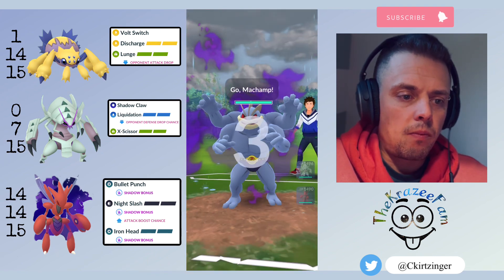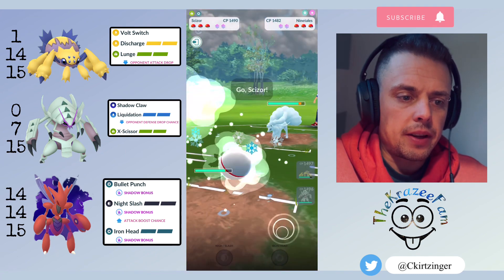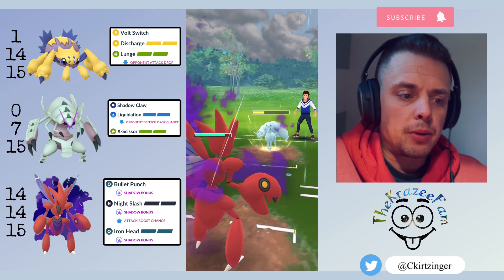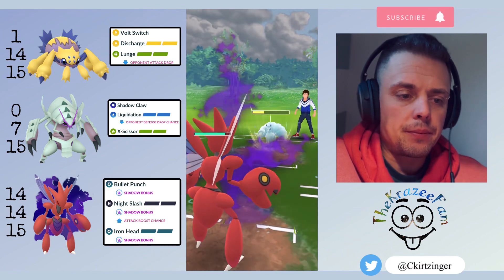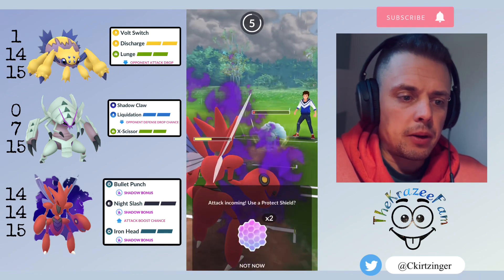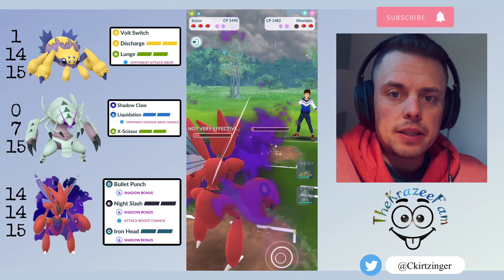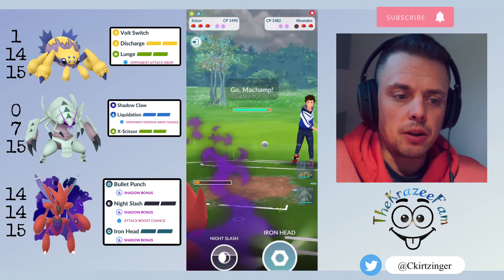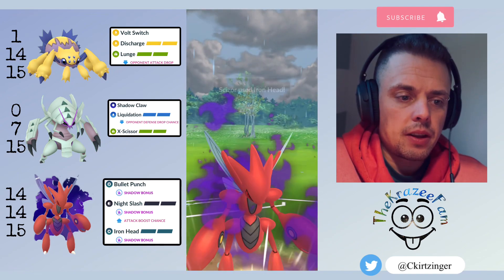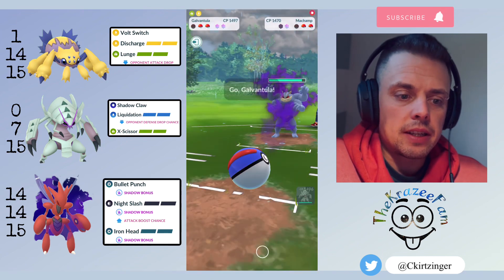Into the next match — Galvantula into a Shadow Machamp. They switch right away into an Alolan Ninetales, so I answer with Shadow Scizor, and the Bullet Punches are just ripping through that Ninetales. I opt to let the first Weather Ball go, thinking I'd farm down before they got another one, but they do get to another one. I decided to let that go as well, because I know they have a Machamp in the back and I don't want to give them a lot of farm. I go for Iron Head, as Night Slash is resisted against fighting. The Iron Head gets a shield, and then I'm taken out.